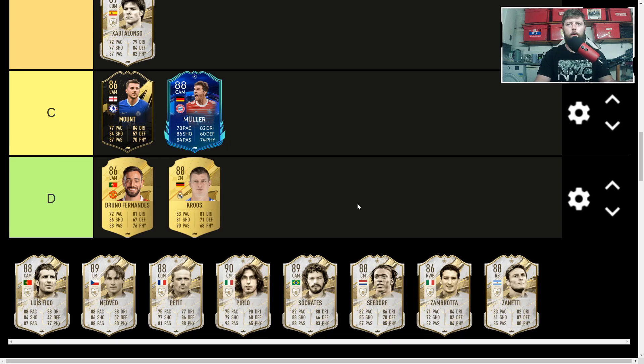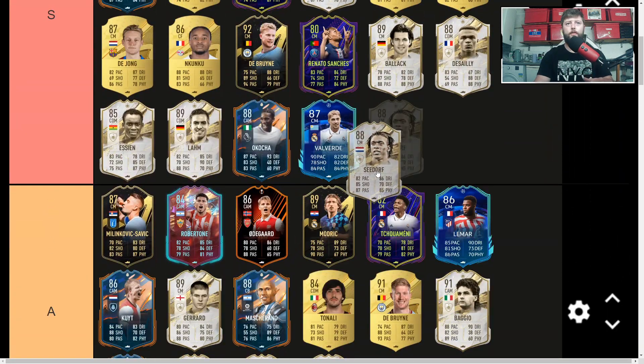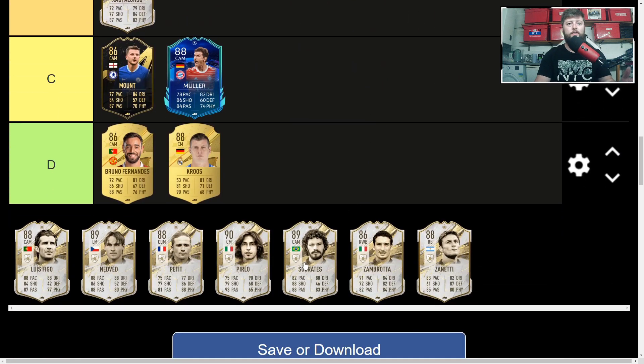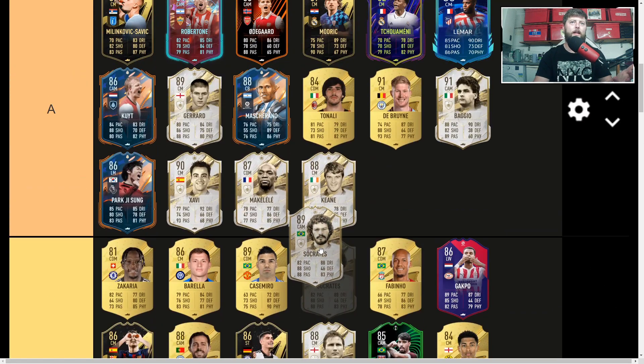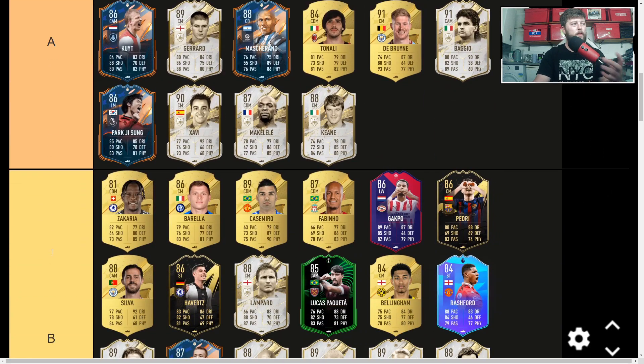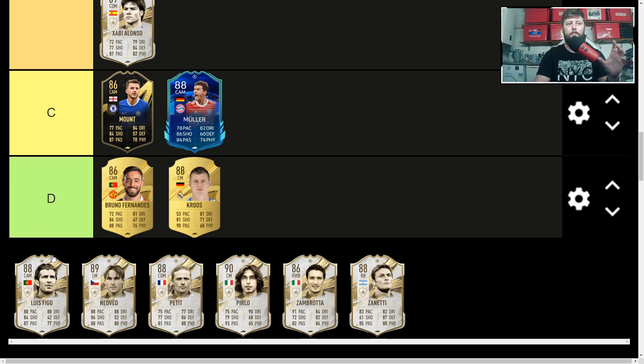We've got Zanetti who can be a CDM, Zambrotta who can be a right mid, and Seedorf — I don't even know why I questioned him. He is S category, 100%. Then we have Socrates — a solid CAM, looking very top-end in this game. Coming in at 494k with Lengthy via an Architect. I think this year you've got to go S category with him. Last year without Lengthy being meta he was just outside meta-meta, but this year he's absolutely phenomenal.